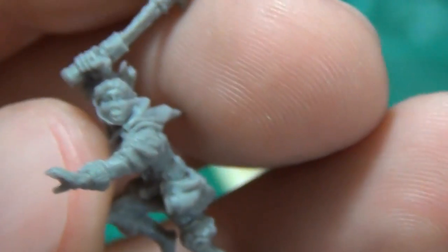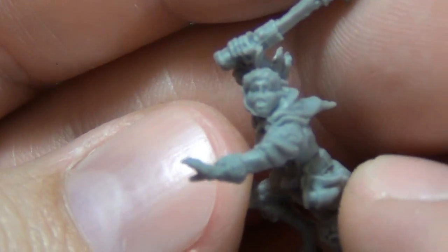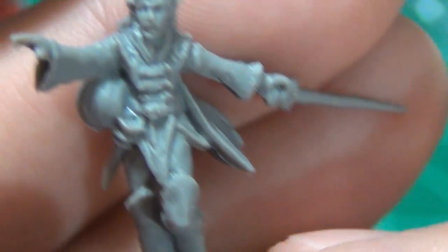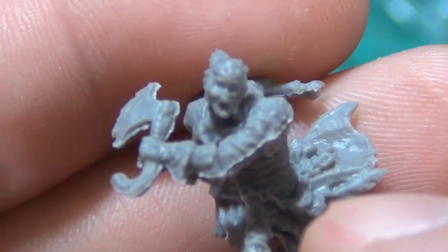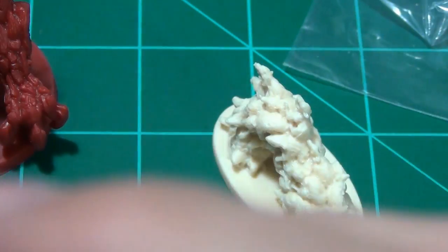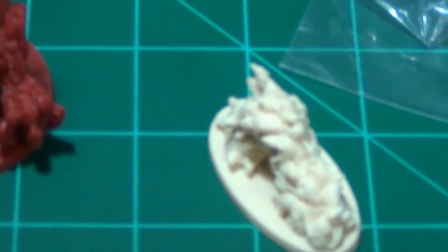That looks to be Orknell the Swift. That one is Tinashi the Wonder — not a great look at the face but nice detail otherwise. This sword-wielding one is Rindiel. This is Orknell the Swift — there's a lot of flash on these models but the face should look great once painted. And then this is Revelia Lightfoot.